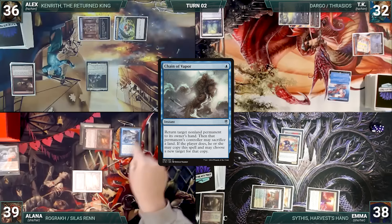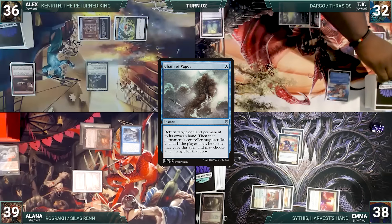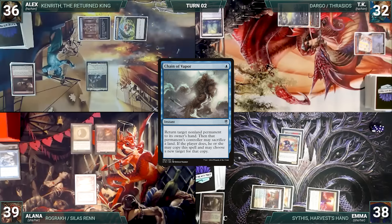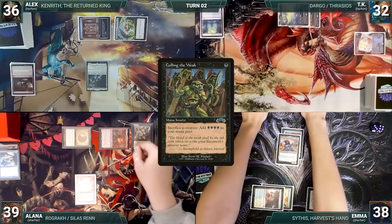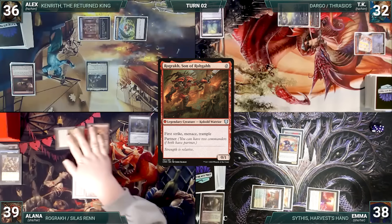At end of Emma's turn, Alana casts Chain of Vapor targeting Remora — Remora triggers and TK draws, then Remora is bounced; TK doesn't continue the chain. On Alana's turn she draws, taps Springleaf Drum, and casts Culling the Weak sacrificing Rograkh as an additional cost, adding four black. She casts Rhystic Study, then recasts Rograkh.